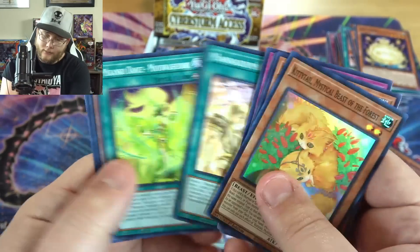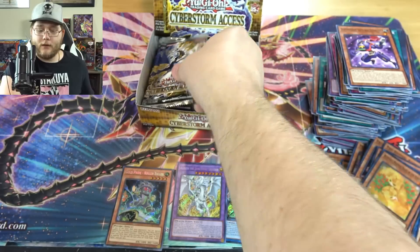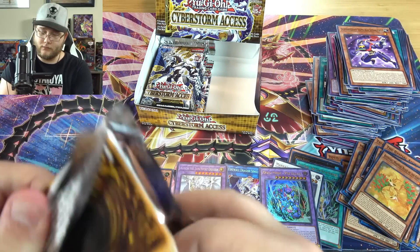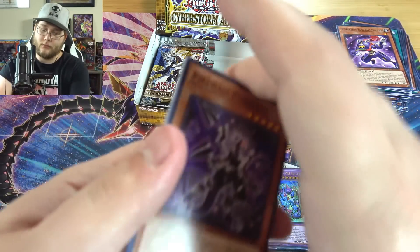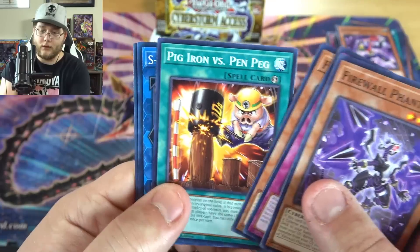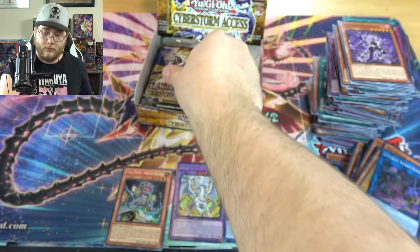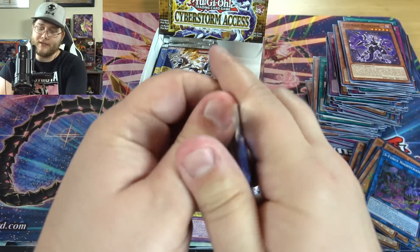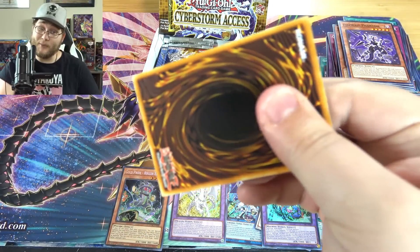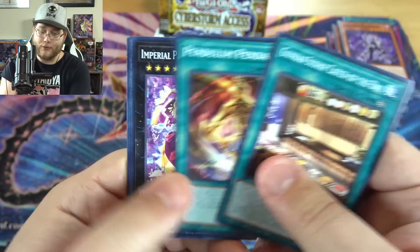We have another one of Kitty Tail. It actually worked out for me pretty good, because I really figured the Pearly stuff would be at least ultra rare. Firewolf Phantom and S-Force Night Chaser — another one of that. Come on, Heart of the Cards, give me something good. I'll either take a really good Secret Rare, or I want a Starlight so bad. Let's see — it's been a while since we pulled a Starlight.